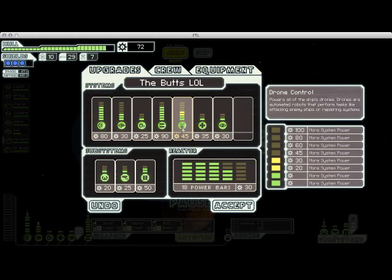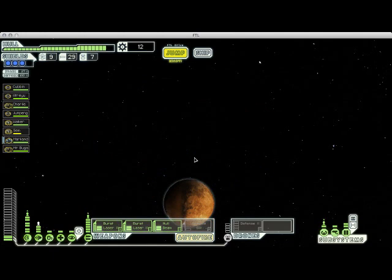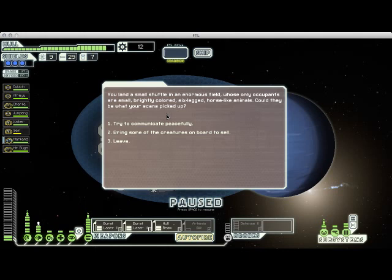So now I have four units of power available and the defense drone requires four. I'm going to buy some more reactor power while I'm at it. Now I can't power everything all at once, but if I depower some of my systems, I can turn on the defense drone when I need it. Being able to juggle your reactor assignments like that is very important in this game. We find a planet showing intelligent life forms — let's investigate.